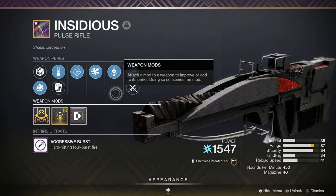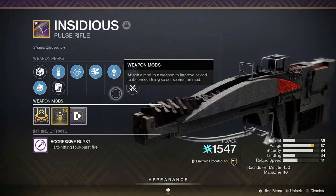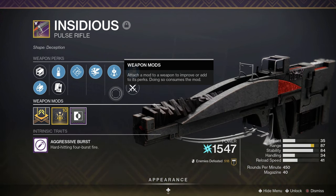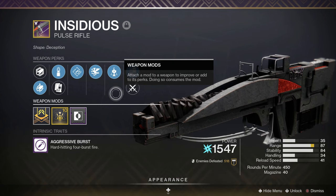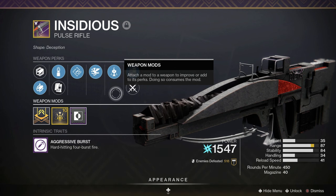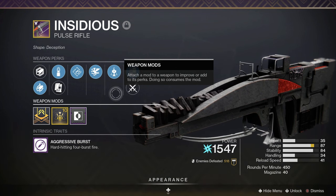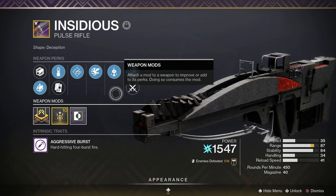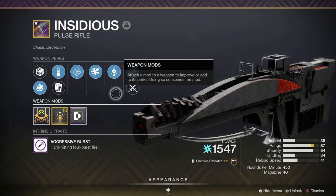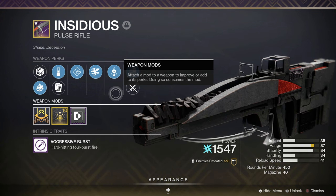It doesn't have Desperado, so Messenger does edge it out on that front. But if you ask me, in terms of just the gun itself — it can't roll with Desperado, but it can roll with Rampage, which is still a great perk for these pulse rifles. Taking that into account, I would personally take this pulse probably over Messenger. In many ways it's just as good, if not better.